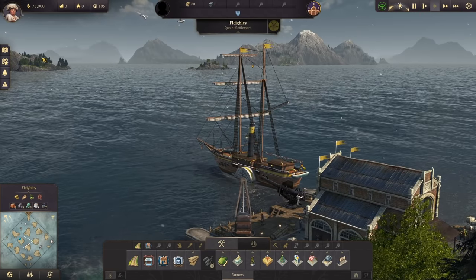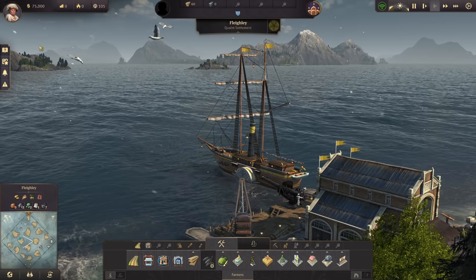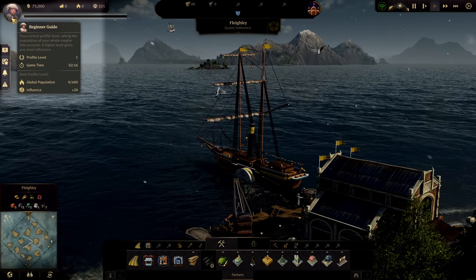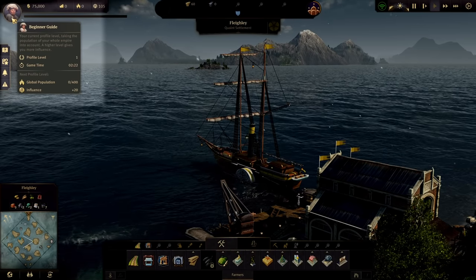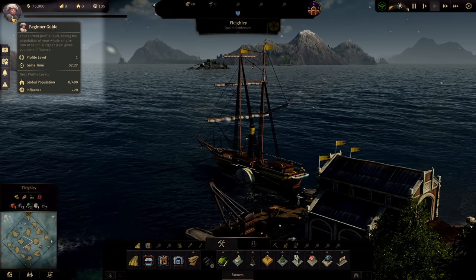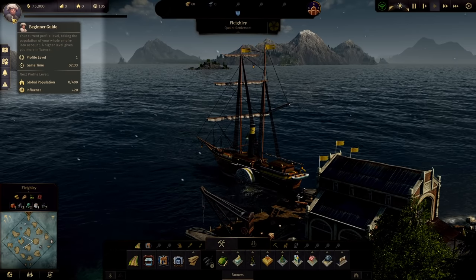The UI for Anno 1800 is fairly well done and very intuitive with what information it shows you. Starting in the upper left hand corner, we have your profile. This shows you your profile icon, your profile level, and your game time. Our game time currently is two minutes and 33 seconds.